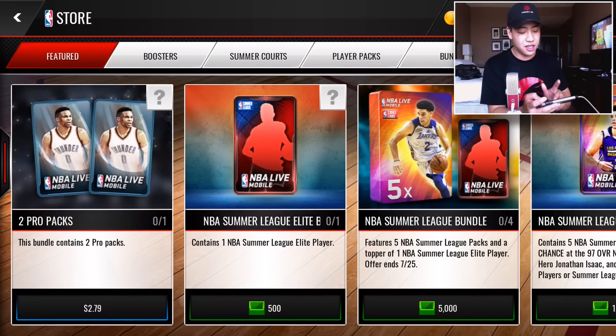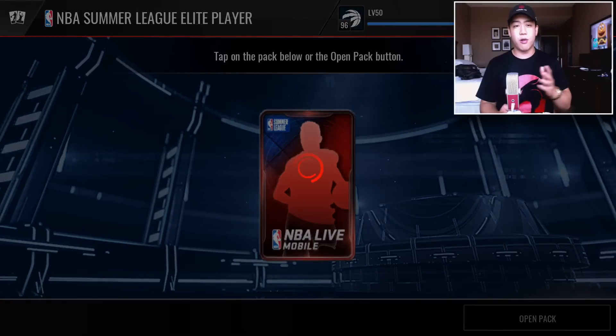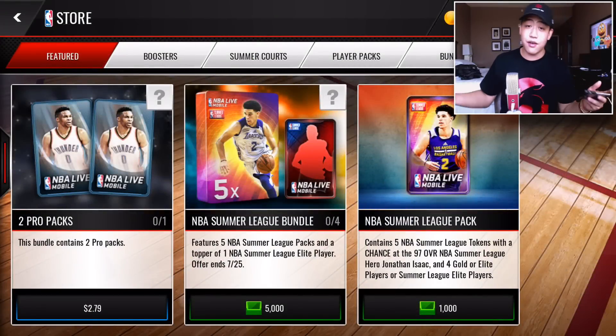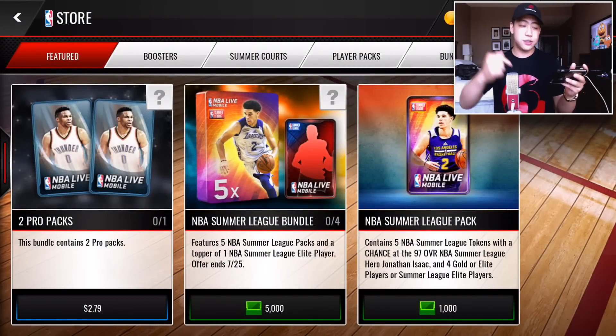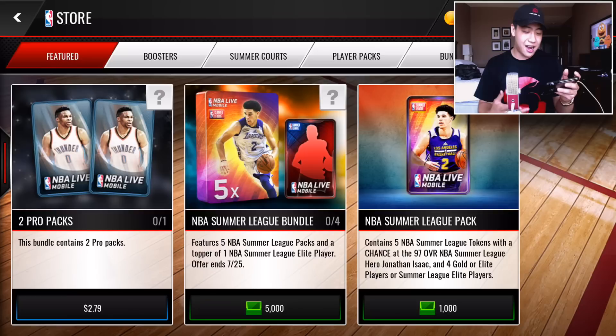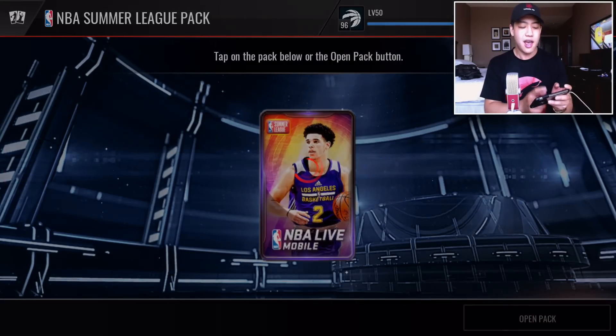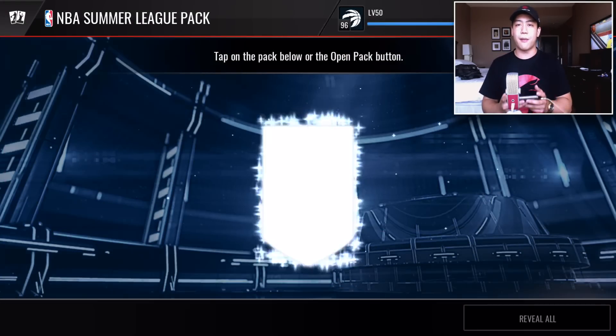Then we're going to get one elite summer league player, so let's open this up. We got an 86 overall right there. These packs you can buy for 1,000 NBA cash each. You do have a chance at the 97 overall summer league hero — that's Jonathan Isaac — but it won't give you the collectibles, so that kind of sucks. You can also buy single packs with just coins, so we'll try that before we open up a couple of bundles.